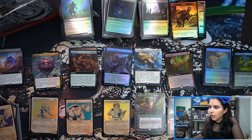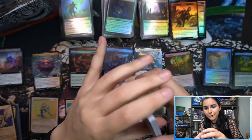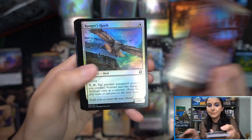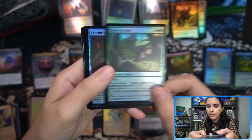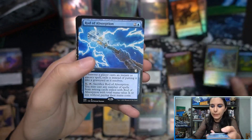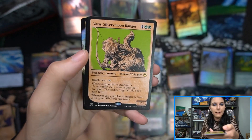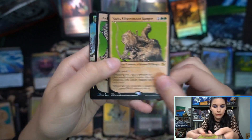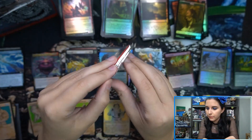Part of me wants a pet frog, but part of me is like, I don't want more than just Niv — he's already a lot. Frogs are really cute. I don't like toads though; I mean they're kind of gross looking in person. Skeletal Swarming. Rod of Absorption. Flumph. Varus, Silvery Moonranger. Skeletal Swarming extended art foil. And a wolf token.